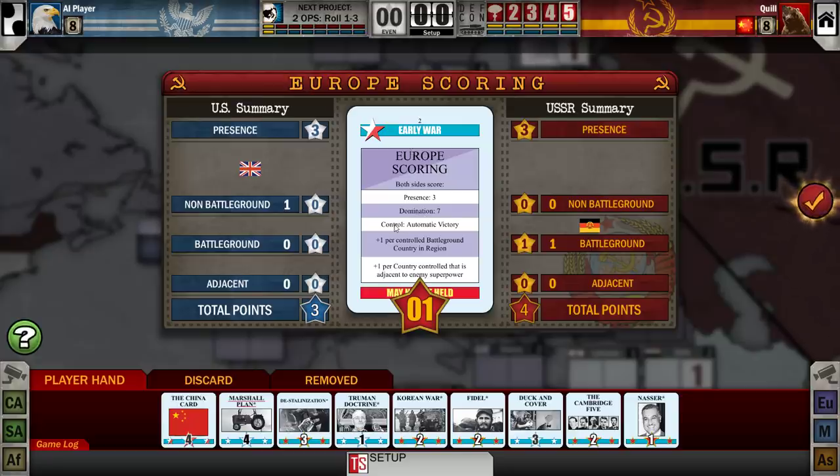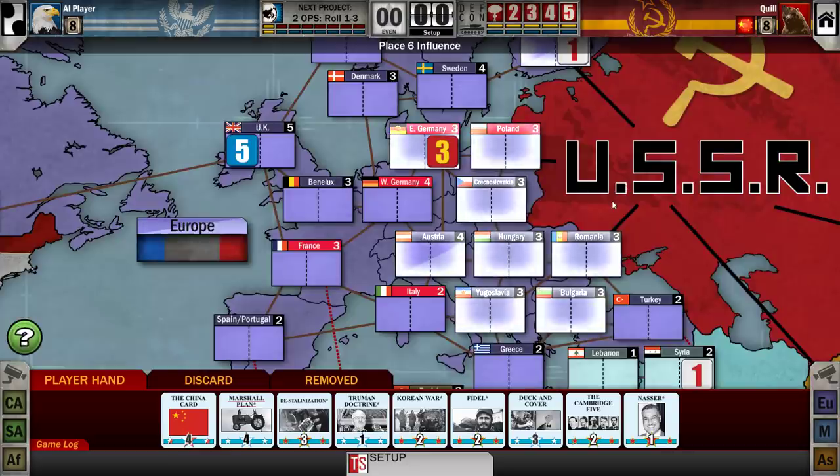And then finally there's control — if you have all the battlegrounds and more stuff than your opponent, including at least one non-battleground. Europe is quite special: if you have full control over Europe, you instantly win the game when Europe gets scored. So there's another way for the game to end, although I haven't seen that happen to me yet — but maybe this will be the time.